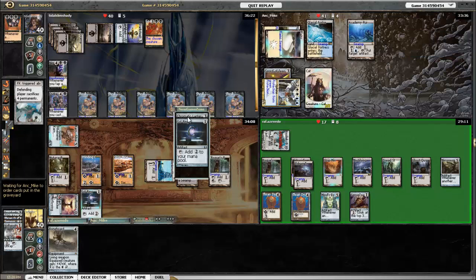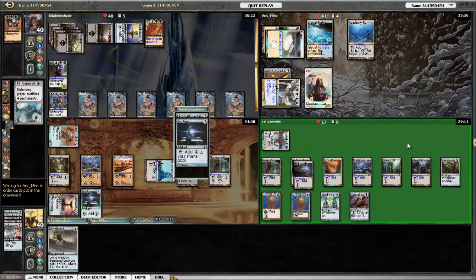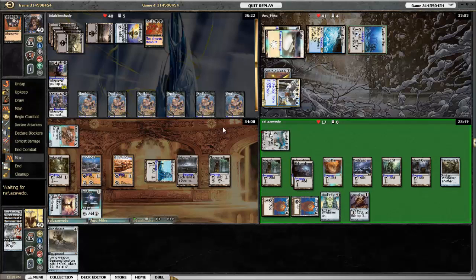Asperia can sacrifice a cat token and some other stuff. She sacrifices a cat token, Chromatic Lantern, Sol Ring, and an island — saving a blocker so she can block Kozilek. She uses Academy of Ruins to put Sol Ring back on her library. So Kozilek has eight cards in hand.